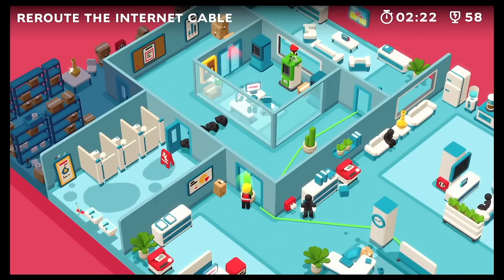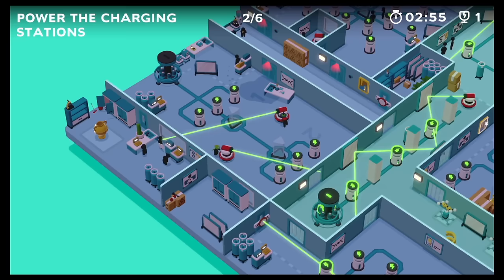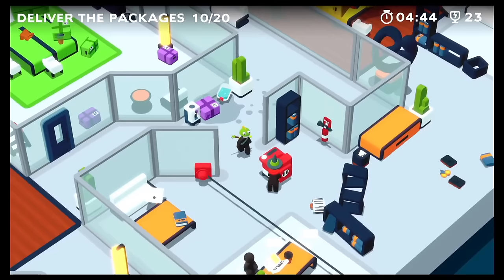Good Job is a game that lets you go crazy in a public space without repercussions. The ending of the story is satisfyingly told through the final task of the game. Overall, Good Job is a great game that fulfills the deep desire to cause chaos in an office setting. To the developers — Good Job.